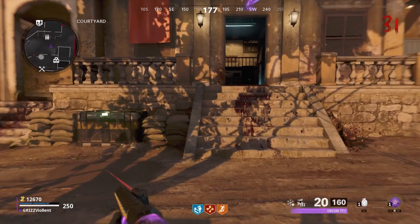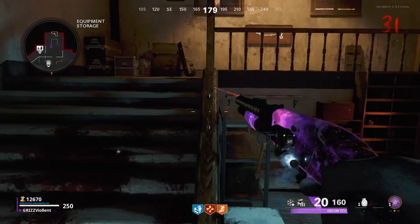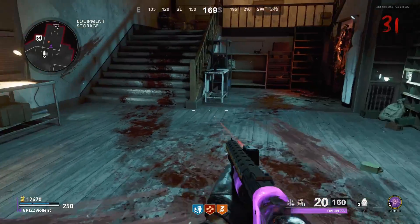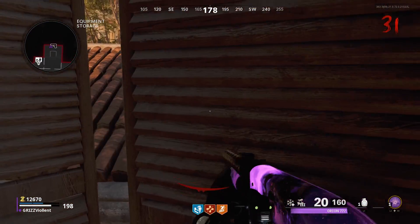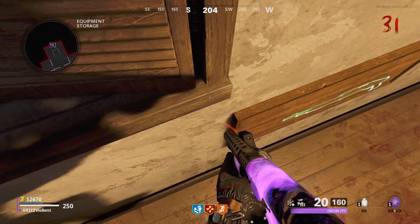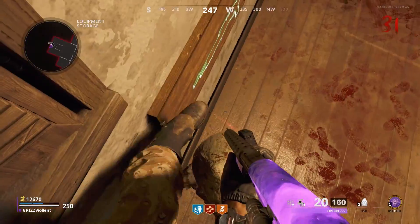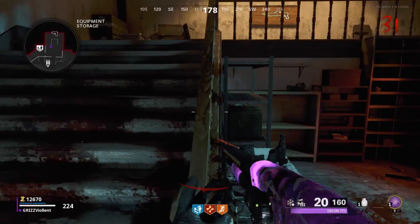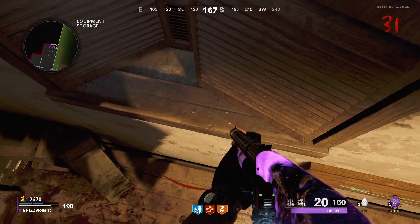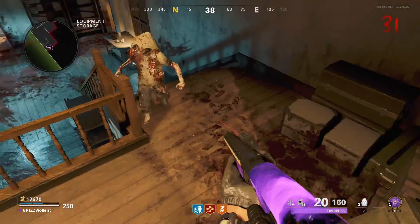To get started, we're gonna head from the courtyard into the equipment storage area. We're gonna hop on top of this railing and jump into the window. If you have stamina up this works a lot better. Once you get to the edge of the railing, jump and land on this ledge, then creep over to the right — that pulls in the zombies more. The ledge kind of curves down but you don't quite fall off yet.